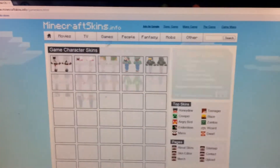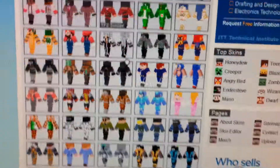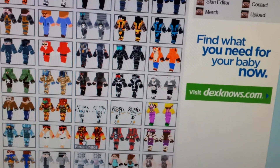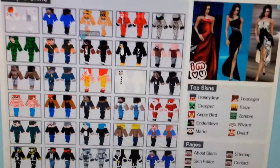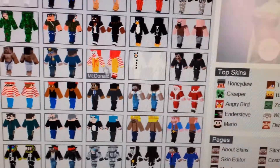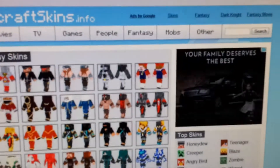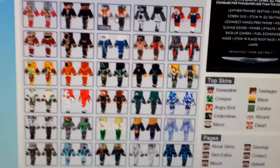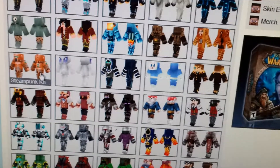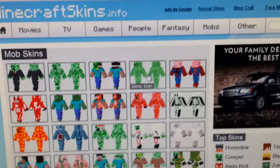For games there's Team Fortress 2 Red Spy, and Atlas and Peabody from Portal. For people there's an astronaut, grass camo, snowman, McDonald, and a diver.